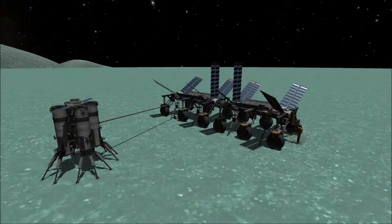The SPH, or Space Plane Hangar, is where your horizontally launched vehicles are constructed. Planes, space planes, and rovers are typical construction projects for the SPH, although vertical constructions are possible as well. Both the SPH and VAB have the same rules and controls for construction.